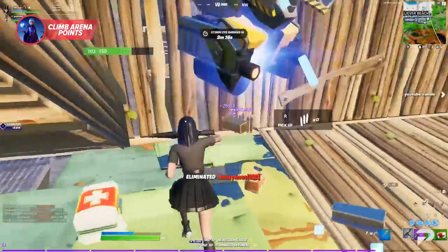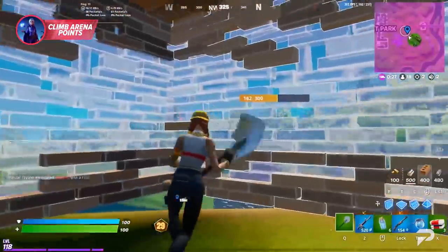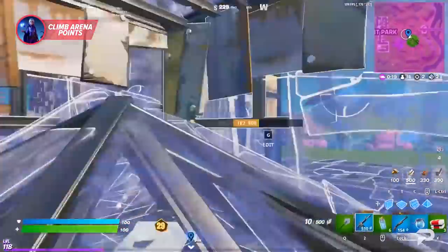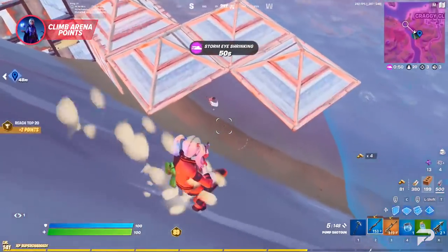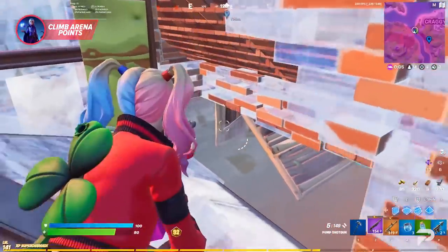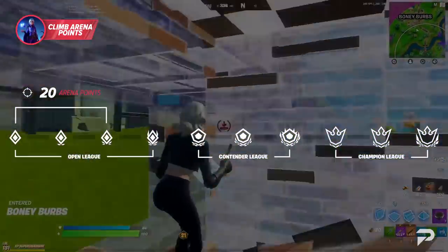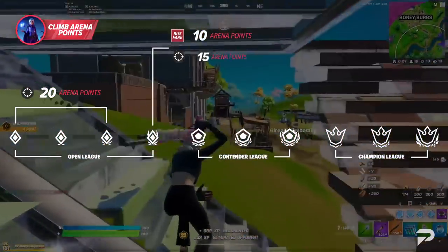Now you need to pick and choose how you want to play if you wish to qualify in those later tournaments. Here is the breakdown of the point values. Up until the Champions League, you have the opportunity to earn up to 135 arena points simply by surviving till the top two with zero kills. However, you're not guaranteed to always get that top two. So if you plan to rank up in arena fast, you're going to have to do more than just get some kills. Each elimination will earn you 20 arena points until you reach Division 4, at which point the bus fare will be set to 10 points per game and eliminations will drop down to 15.